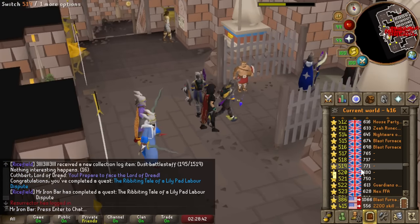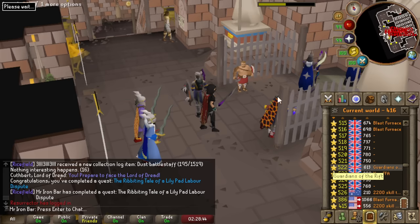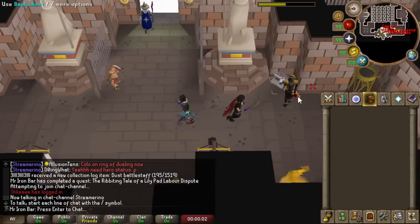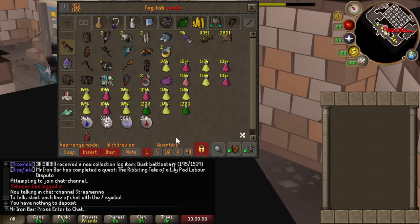There's also a new ranged weapon called the Tonalztic of Ralos and pets I could get as well. It's time to grind out for the Fnatic armor piece, try to improve at the Coliseum so I don't die so much, and see what other surprises await us at the Fortis Coliseum.